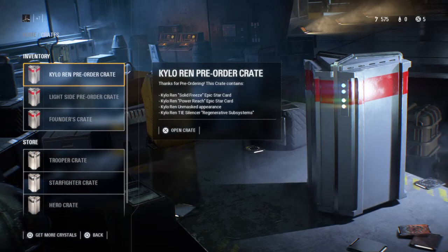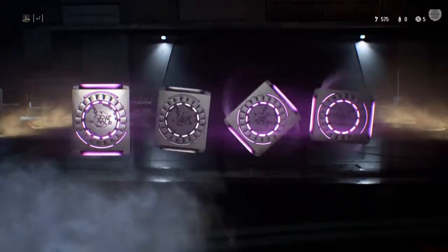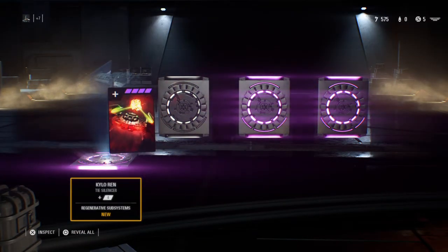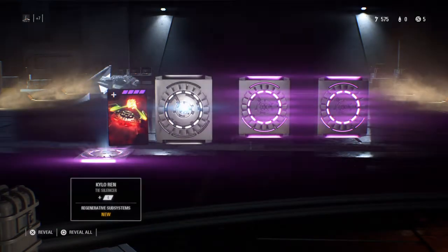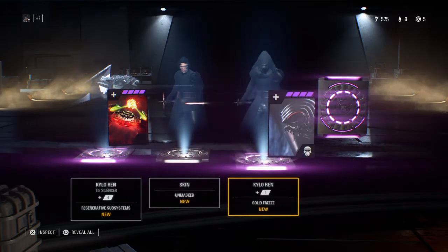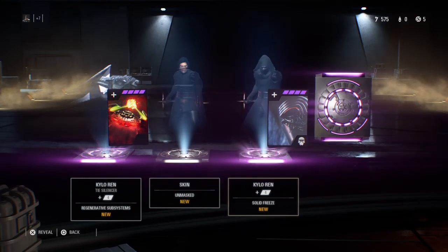Kylo Ren pre-order crate — I guess this is a crate we get thanks to pre-ordering the game. Let's give it a try. We got a lot of purple in this one. No idea what this does — for a short period activate focus rage, restores a moderate amount of data. It gives us a new skin, and that's sweet. An ability called solid freeze — no idea what this does.